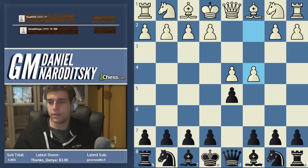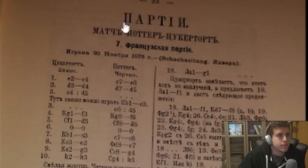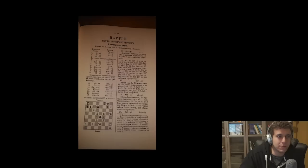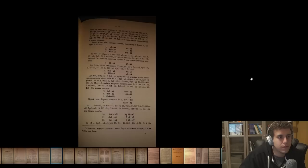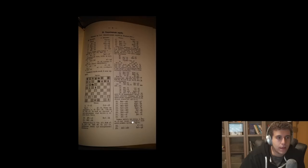Chigorin made a tremendous contribution to opening theory in many different openings. He started the first chess journal in Russia called Chess List. This is interesting — you can see that the notation from the 1870s is already modern. This is the first edition of Chess List. Match Potter against Tukertor, French defense, 20 November 1875: e4, e6, d4, d5. Look at how much analysis there is — the guy was serious. He would analyze tons of new games. Nobody had this in Russia at the time.